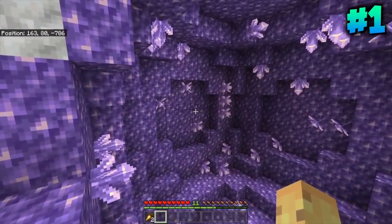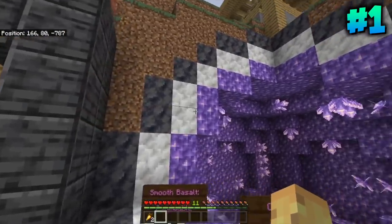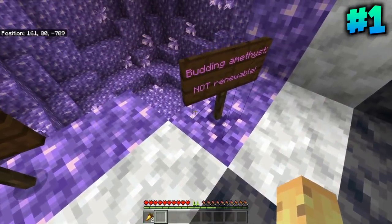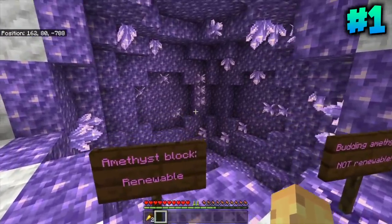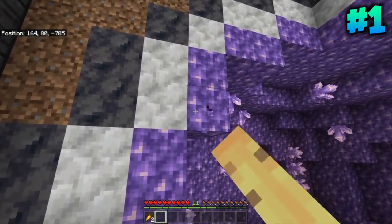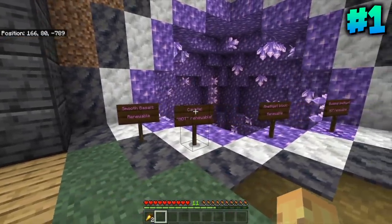Amethyst Geodes exist in the ground and bring four brand new blocks to the game: Smooth Basalt, Calcite, Amethyst Blocks, and of course Budding Amethyst. There is no way to move Budding Amethyst around your world. If you break it, it's like a mob spawner — it just breaks and is gone. You can take any of the other blocks with you, but Smooth Basalt and Amethyst are both renewable blocks.